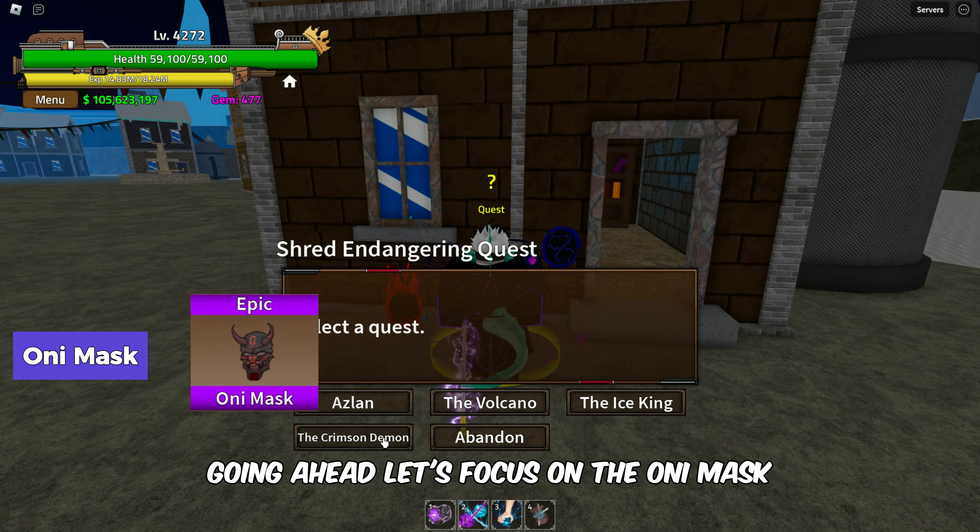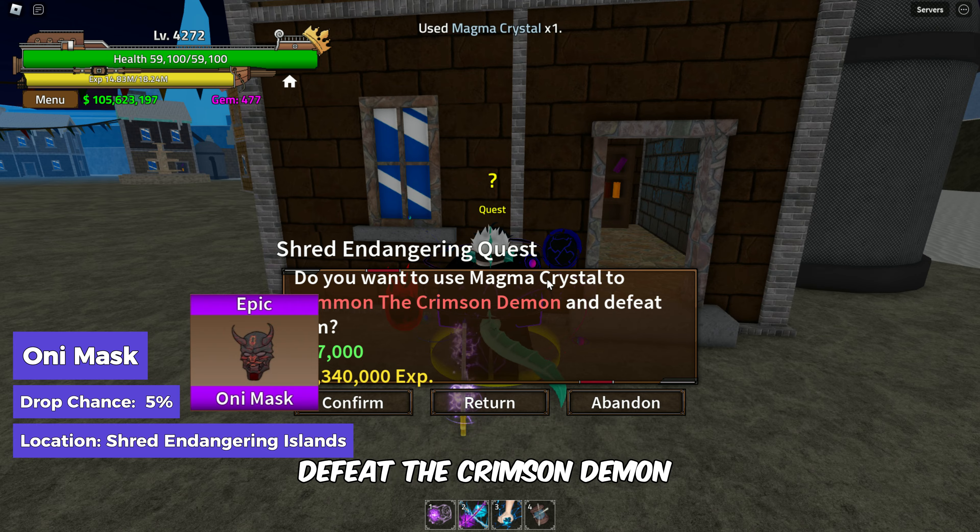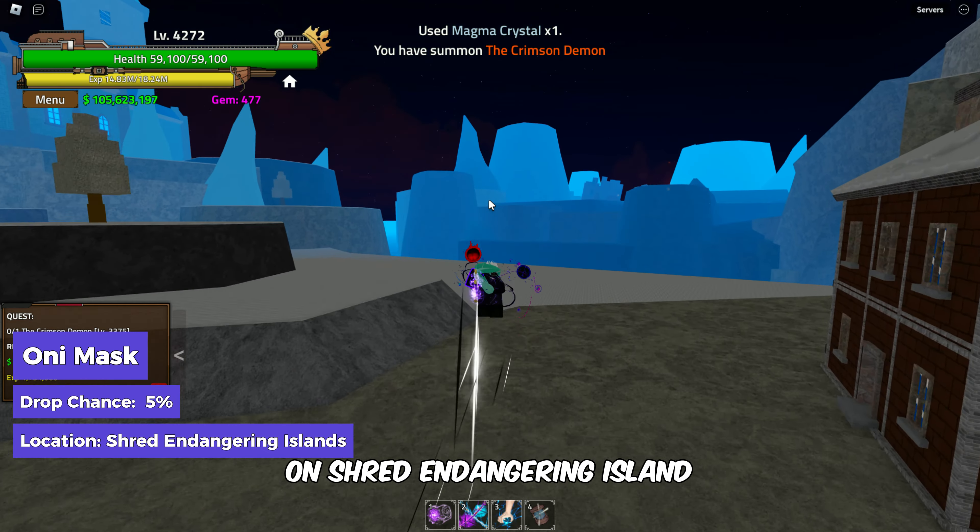Let's focus on the Oni Mask. To collect this item, defeat the Crimson Demon on Shred Endangering Island. There's only a 5-6% chance of drop.